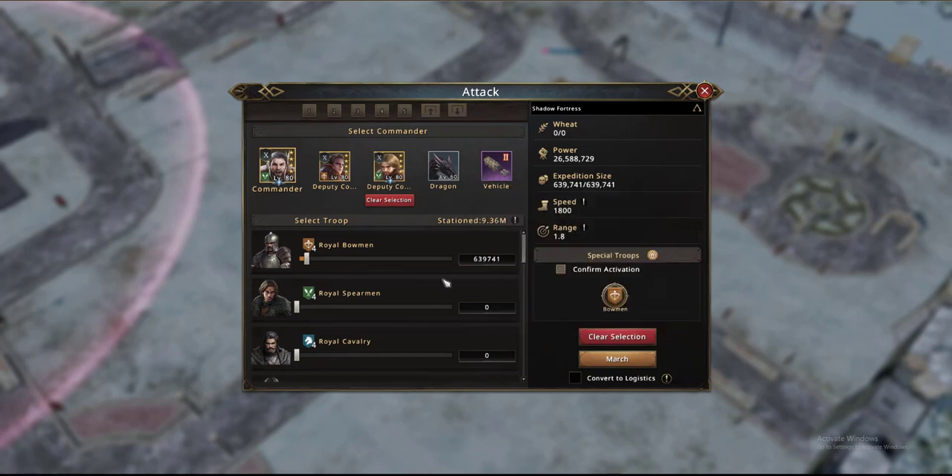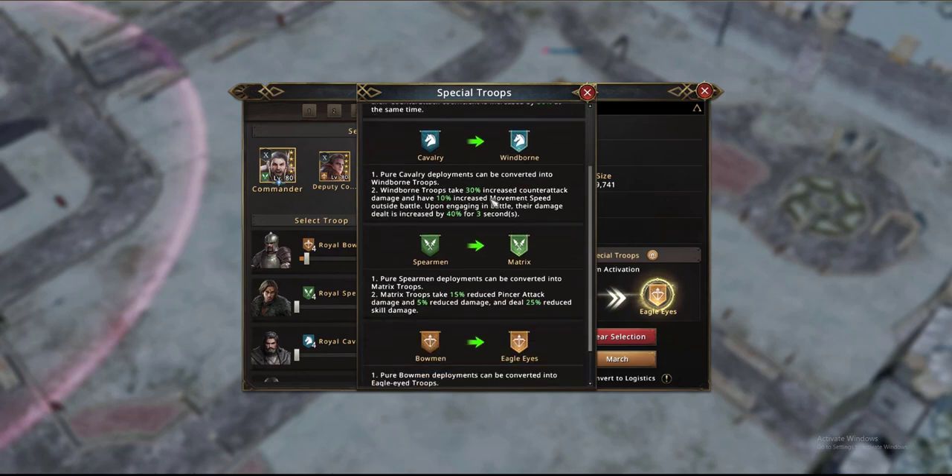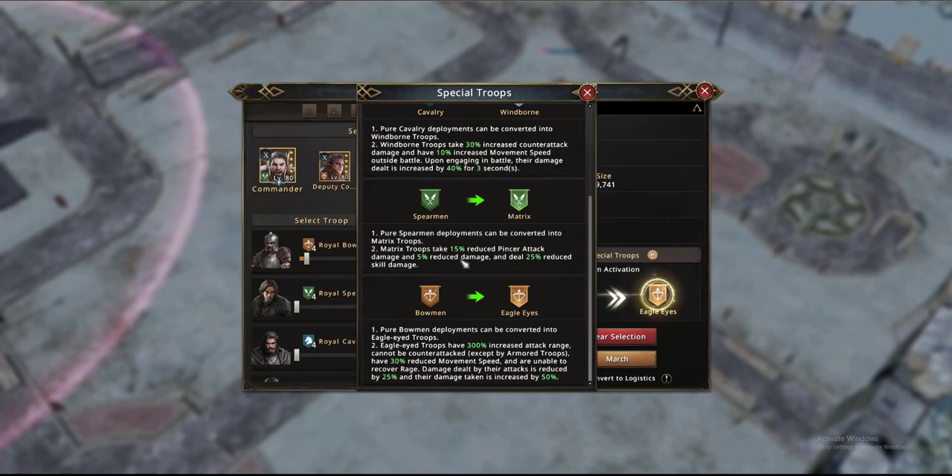Then you choose the army type. In this game mode you can also confirm activation. If you are using a single troop type army you can turn them into special troops. Infantry become more armored, having reduced movement but taking less damage. Cavalry take more damage but move an awful lot quicker, and when they hit people for the first time they do a whopping 40% extra damage — so these are definitely hit and run troops. Spearmen are great for getting in the thick of things; once upgraded they'll take a lot less damage from being attacked from multiple directions, and they won't have to worry too much about skills. Bowmen have an absolutely amazing range increase of 300%.